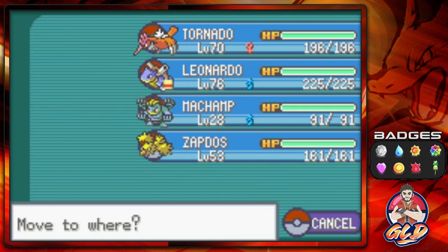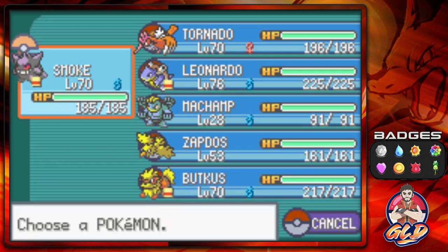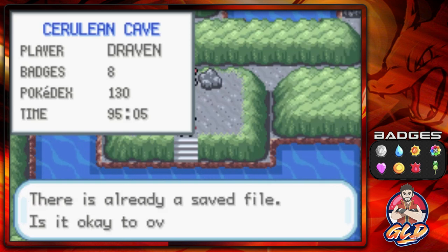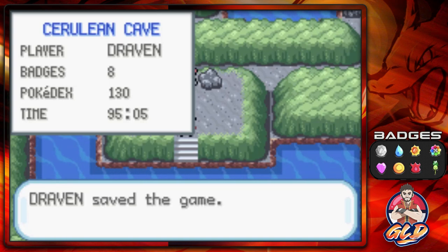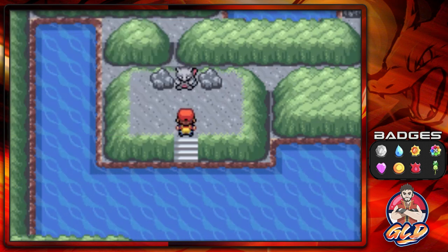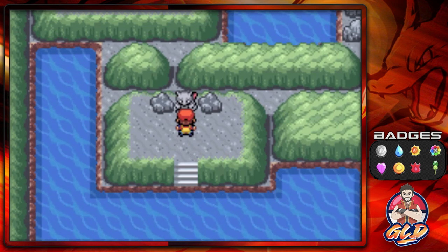So here we have Smoochum — the very first Smoochum we had on our team. The reason I brought it back was because I thought I'd need Hypnosis, and turns out I did have two Tiny Mushrooms after all. Smoochum is very fast, and I did equip it with a Quick Claw just in case, because Mewtwo is going to be very, very fast. Zapdos is there as a backup.